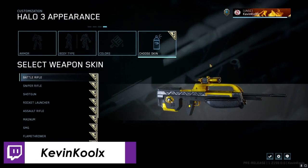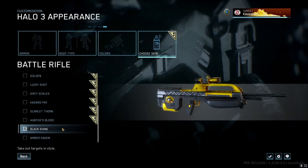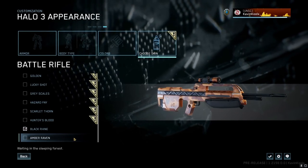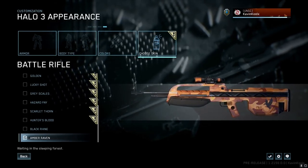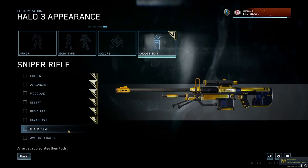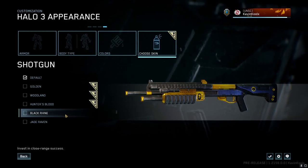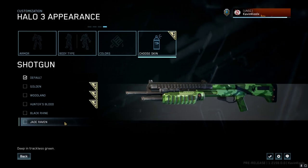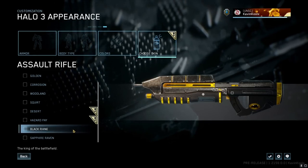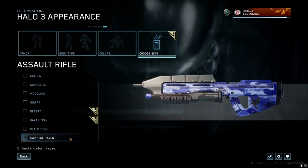Season six wouldn't be complete without some weapon skins, so let's jump right into this. We have new battle rifle skins — the black rind and the amber raven, which has a foresty camo look. The sniper rifle gets black rind and the amethyst raven. Black rind for the shotgun as well as jade raven. The rocket launcher gets the black rind treatment, and the assault rifle gets both black rind and a sapphire raven.